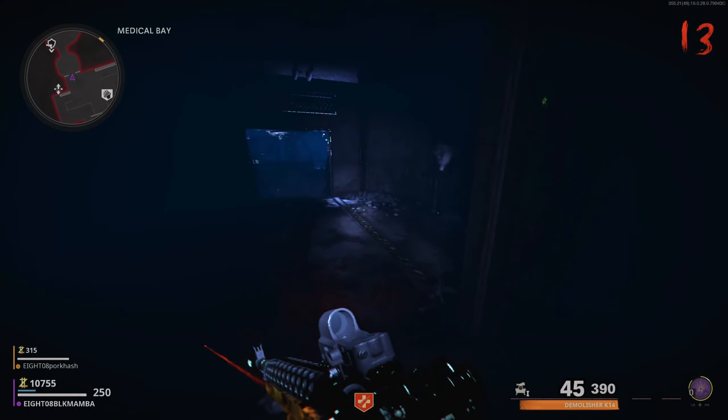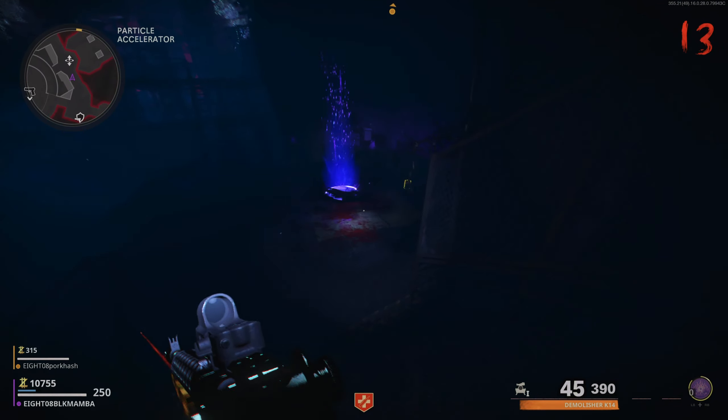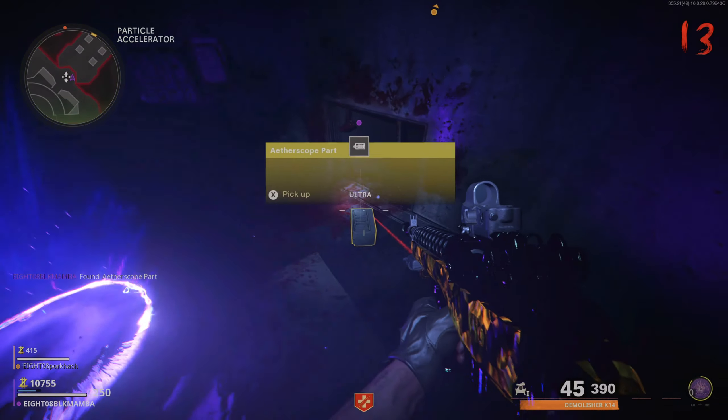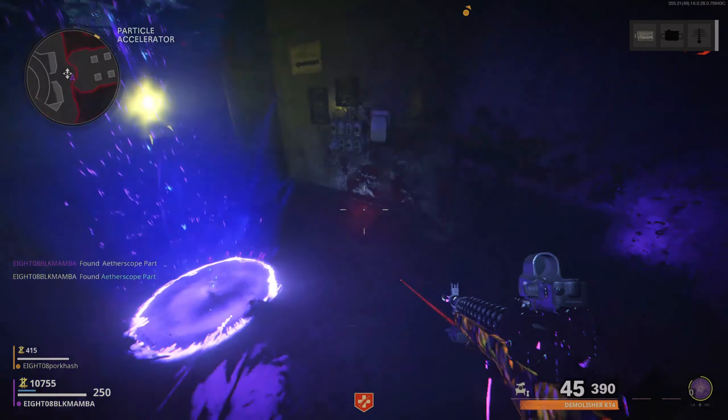The first thing you have to do after you unlock the weapon is go into dark ether and find the three parts for the ether scope. One part can be found next to the ether tunnel in the pack-a-punch room — pick it up, dogs will spawn, kill the dogs. The next part will be at the top of the plane in the crash site — pick it up, dogs will spawn once again.